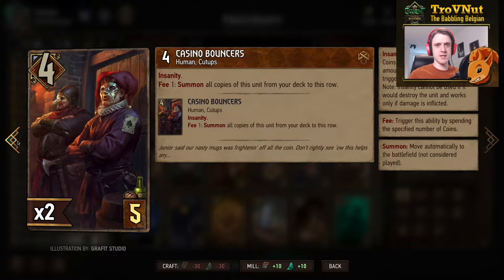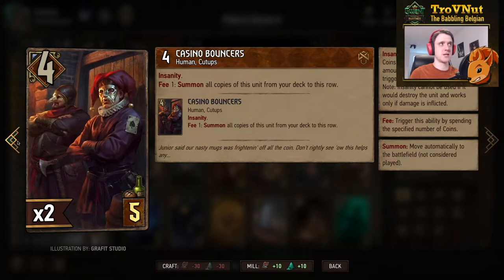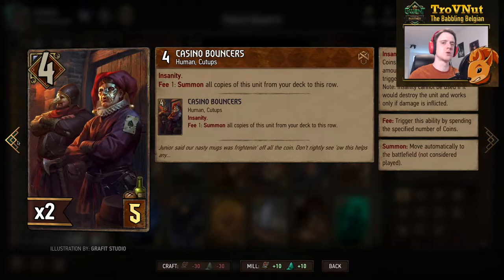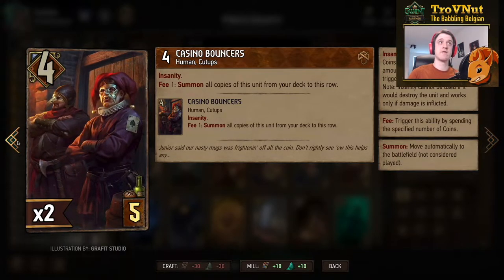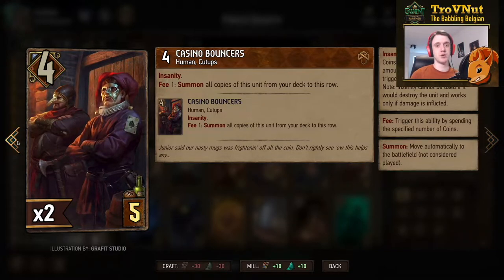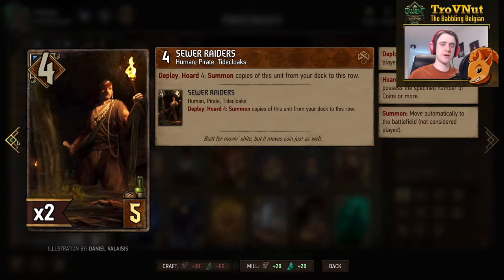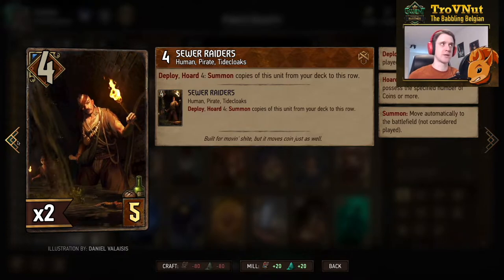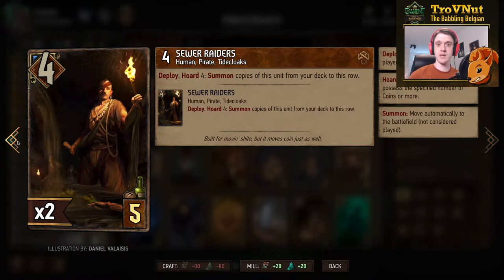Casino Bouncers are two of the thinning pairs in this deck, providing consistency. Both are in the deck and let you spend 1 coin to pull the other from the deck. If you don't have a coin, you can also damage this unit by 1 — that's what insanity means. The other thinning pair are the Sewer Raiders, also 4 power for 5 provisions; you need 4 coins in the bag to pull the other from the deck. Really handy early on to clear bronzes while building coins.